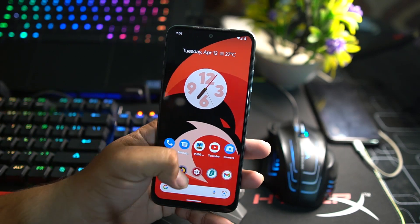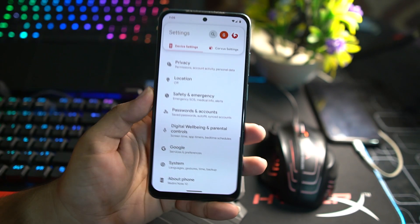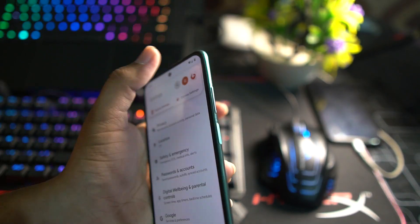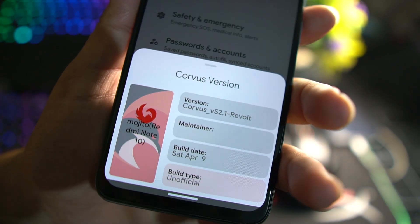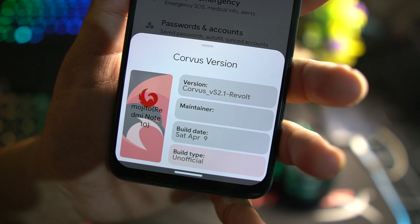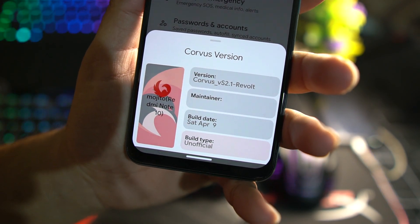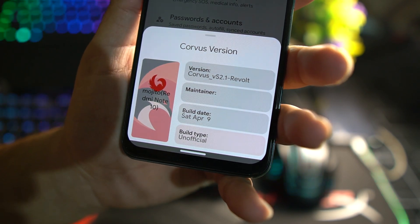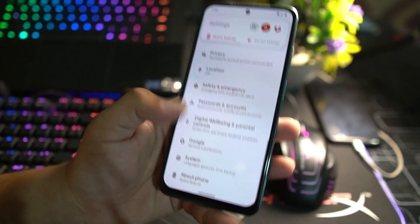Hey guys, welcome back to another video. Today I am back with another amazing custom ROM for our Redmi Note 10, and this one is the Corvus OS, which is also known as the best gaming ROM for Android devices. The Corvus OS version is V5.2.1 Revolt, and this one is the unofficial build.